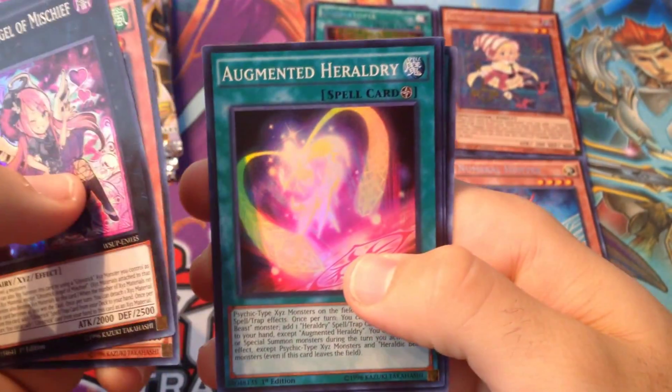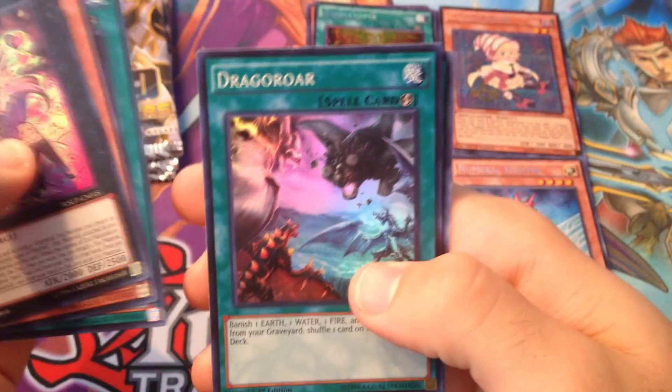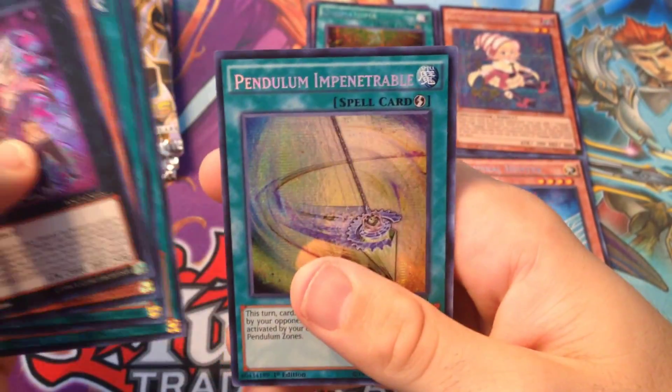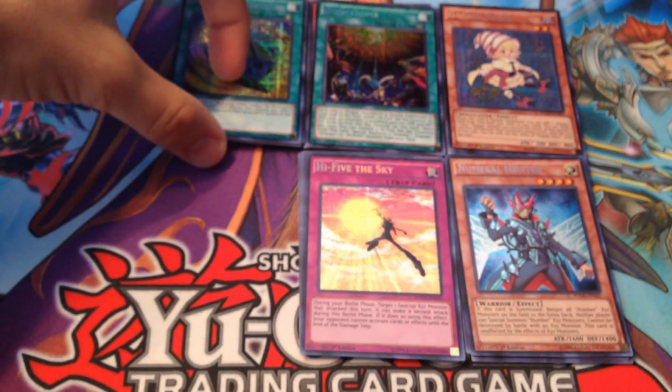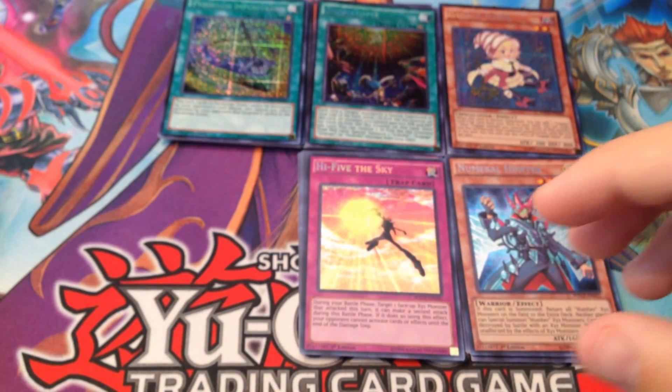Alright, so no luck on the Star Seraphs yet — except for one pack out of like the 30 I've opened. It's very, very hard to get, that's why it's so expensive. So we got Heroic Challenger Thousand Blades, Jolt Counter Fighter, Plankton, and then High Five the Sky.